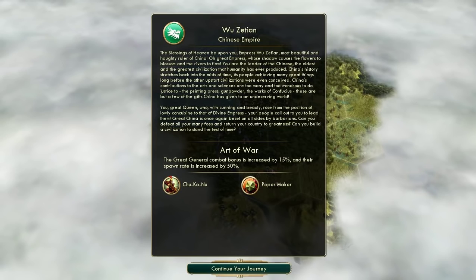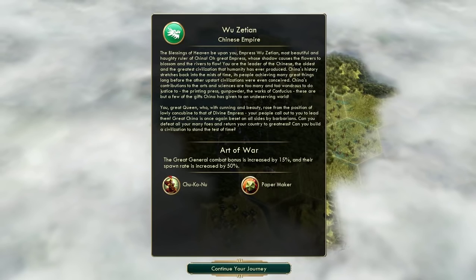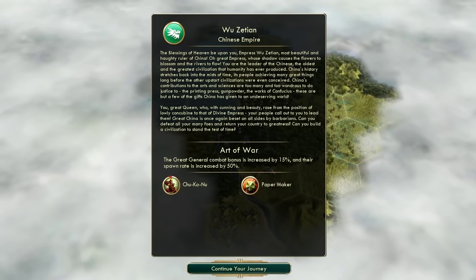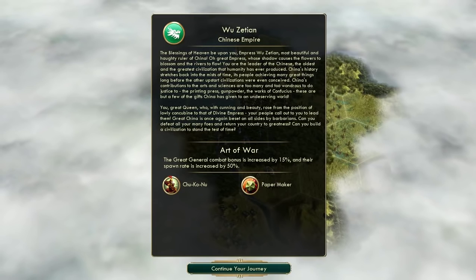Greetings ladies and gentlemen, my name is Mengs, and I welcome you guys to the very first part of a brand new Civilization V playthrough. This time around, I am going to be playing as Wu Zetian of the Chinese Empire, and also for the very first time, I am having a go at deity difficulty. I figured that if I'm going to be trying a deity game, I might as well try to play as one of the best civilizations in the game, and I do consider the Chinese Empire up there among the better ones. A lot of you guys have also been requesting a China playthrough, so let's hope this is going to be an interesting game.